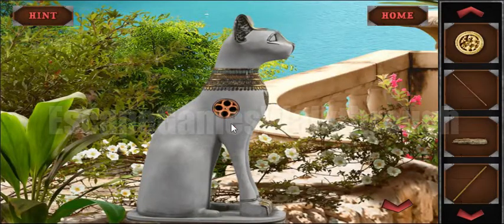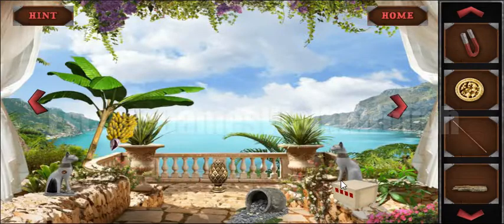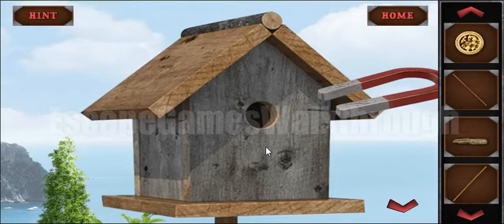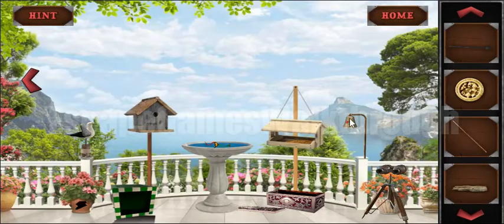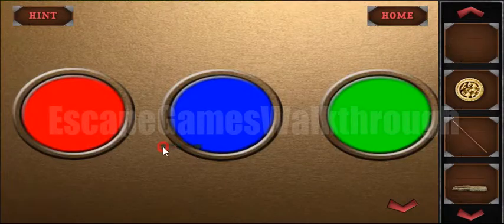Now we need to find the use for this token, and the use is here on the cat statue. We've got the magnet, and now let's try to get something from the bird's house — it's a stick, like a drumstick.